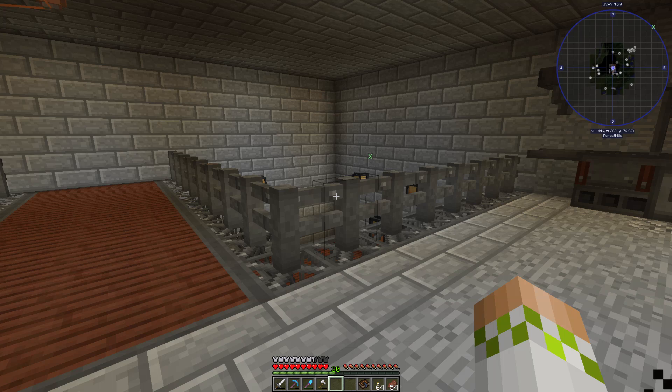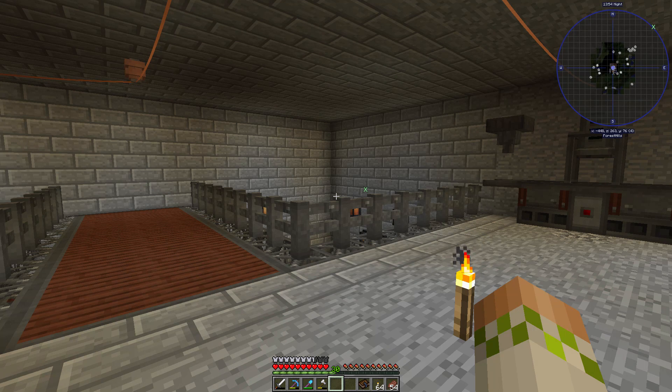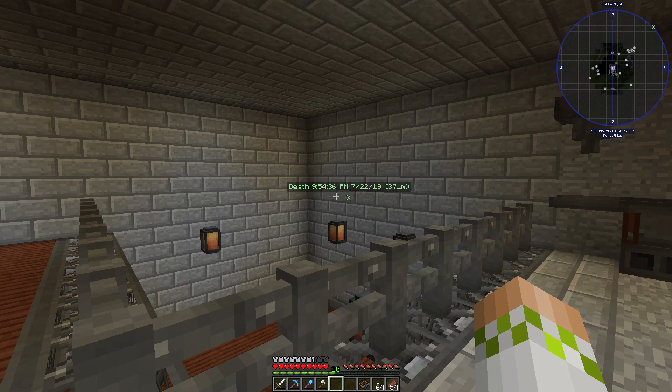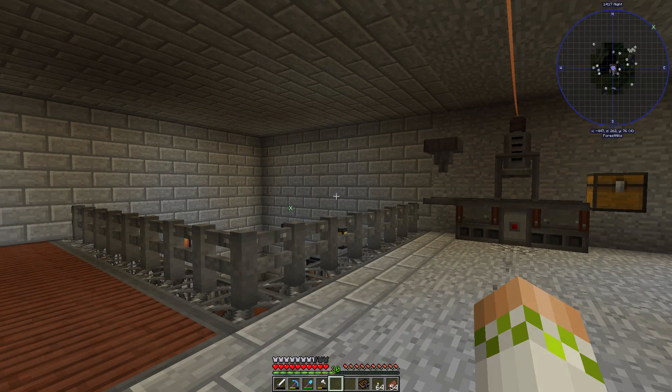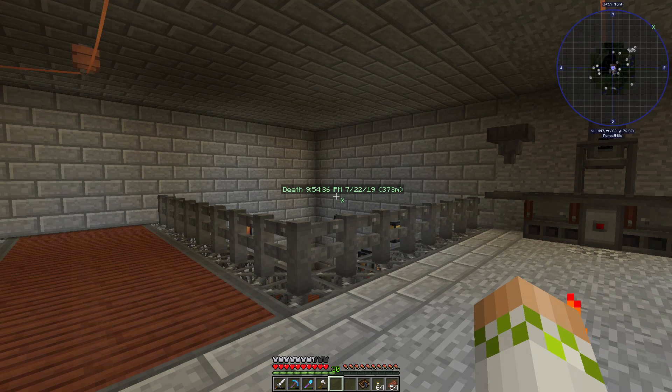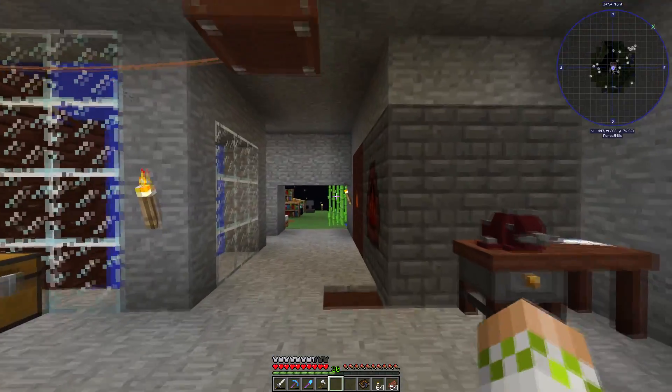We are also going to start using high voltage cables today because you can do some wonky setups with the diesel generator. Essentially, the diesel generator has the option for three different connectors. Connectors can pull out a certain amount of flux per tick, but the wires can carry about four times as much as the connectors can pull out. To effectively transport all 4096 flux per tick we'll be generating, we need high voltage connectors, high voltage wires, and high voltage relays — which get a little expensive to make, but I just wanted to give you guys a heads up.